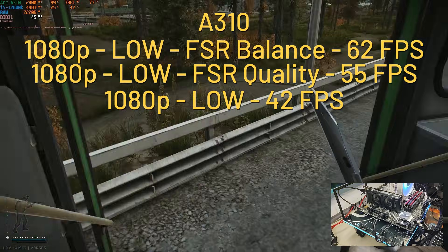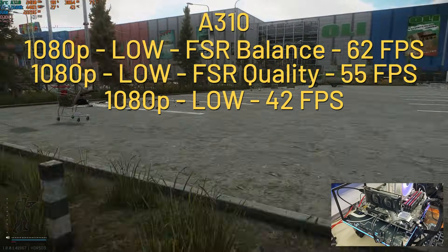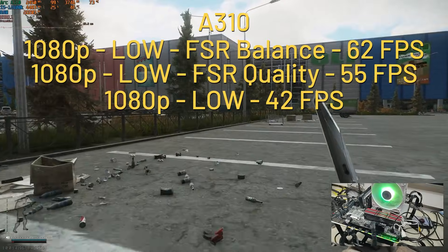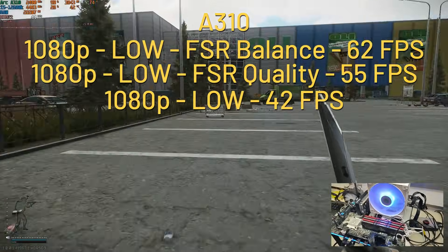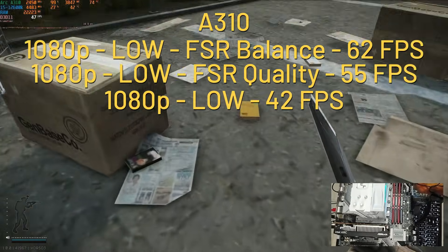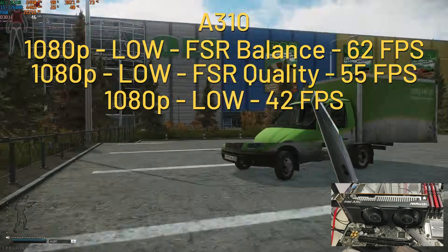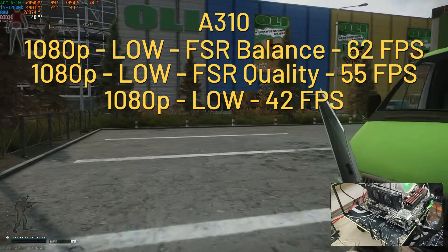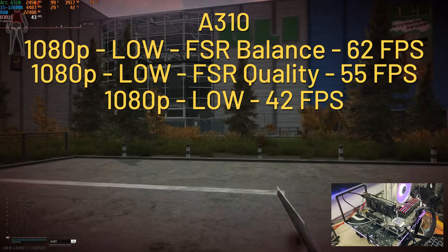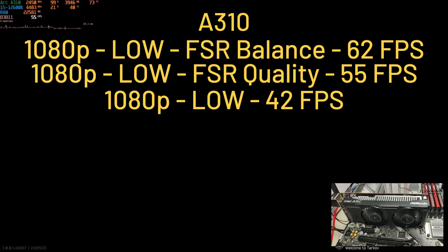No stutter whatsoever — the frame time graph is super smooth. The devs listed the GTX 1660 as the minimum requirement, but the A310 at 4GB of VRAM — 2GB less than the 1660 — played quite well. The GPU is packed at 99%, using 3.8GB of VRAM out of 4GB. CPU-wise, we're way above the minimum requirement, which they only list as Ryzen 5 3600. For RAM, they say minimum 16GB, but we're using 22.2GB out of 32GB.